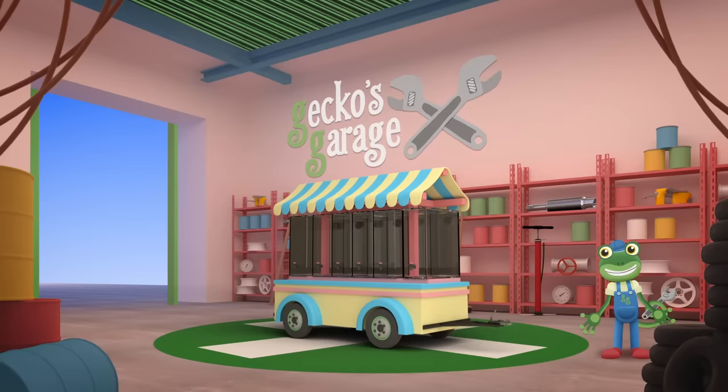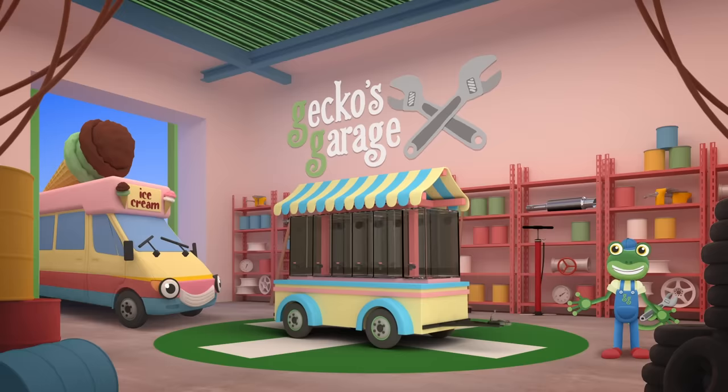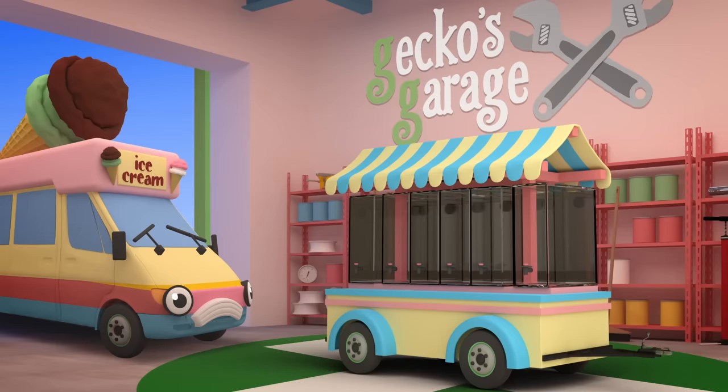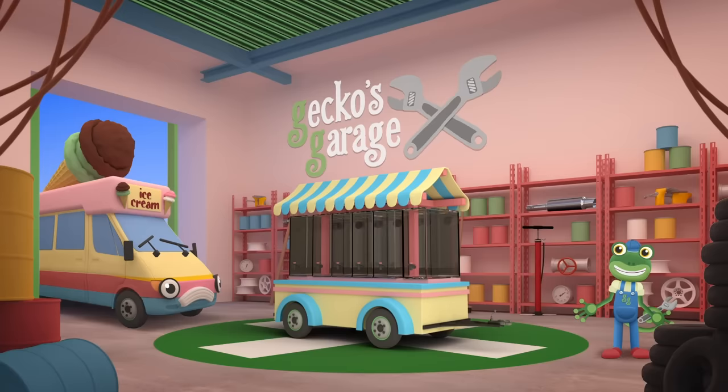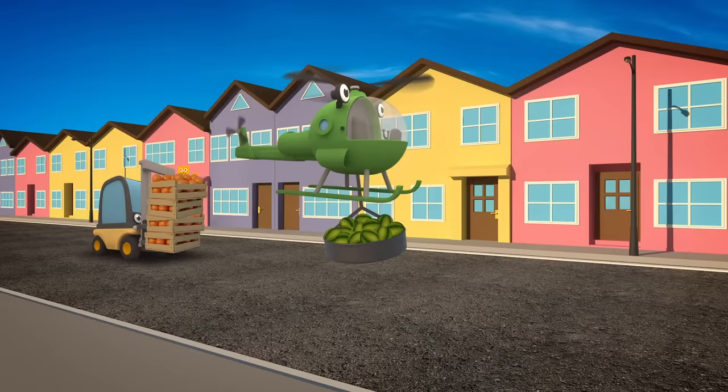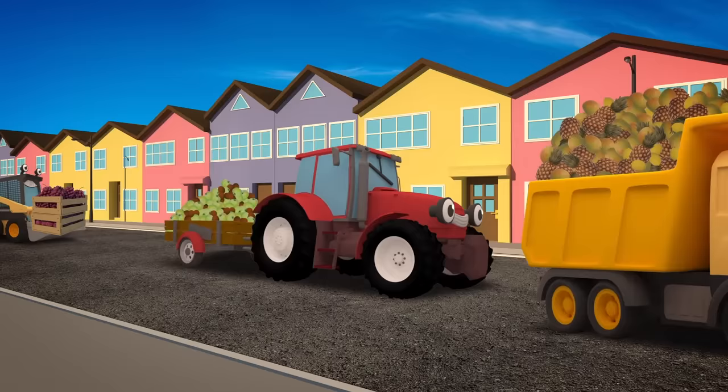Check out the Rainbow Smoothie Trailer 3000! It can hold 6 different types of smoothie made with yummy, healthy fruit — it's the perfect drink to cool people down during a hot day at the beach! What's the matter Vicky? Don't you like it? You like the smoothie trailer, but it's empty! How are we going to make the smoothies? My truck friends can deliver the fruit, but we need a way to squash it into juice!